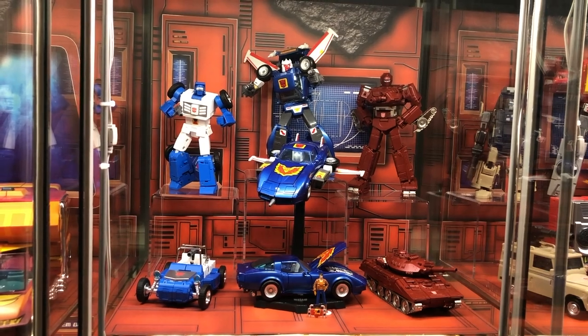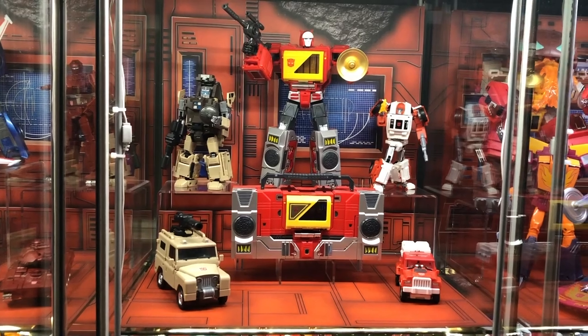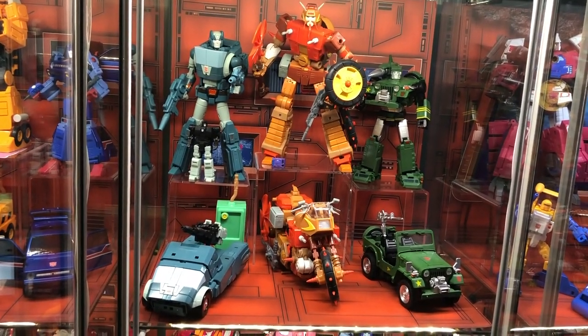Next up is Beachcomber, Tracks, and Warpath. Over here we have Outback, Blaster, and Swerve. Then Cup, Ratgear, and another Hound.